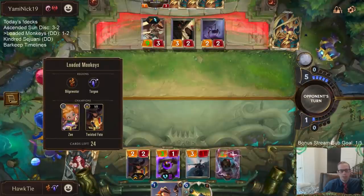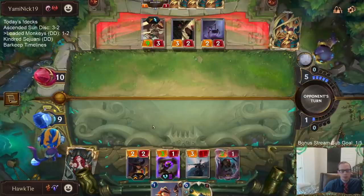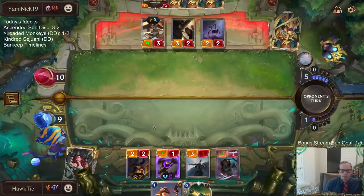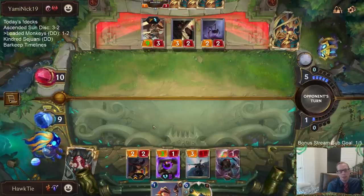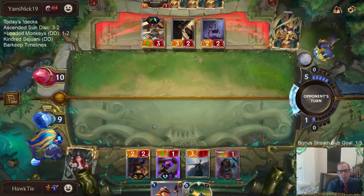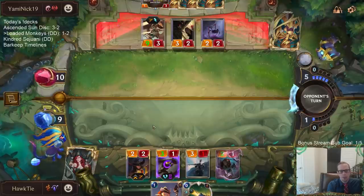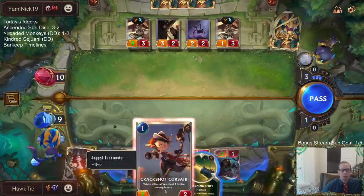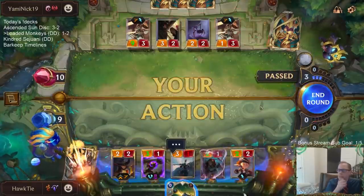All right Loaded Dice, where are you? We've drawn 40% of our deck so far and still looking. Does feel like maybe instead of the two Spacey Sketchers we should just run three Pick a Cards so we can really rifle through our deck with all these one and two mana cards — but I don't know if that's too slow against the aggressive decks.